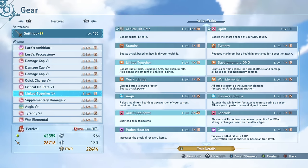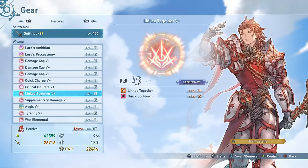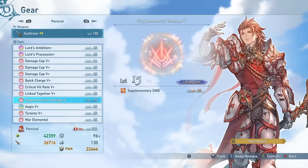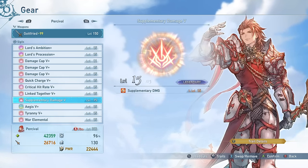My Link Together sigil also has Quick Cooldown attached to it to give even more art cooldown reduction. If you want more raw damage, you can replace this with Supplementary Damage — it's definitely replaceable in my current setup. I also have Supplementary Damage at level 5. Supplementary Damage is essentially an extra 20% damage on any of your attacks, which is a really nice effect to have. It has a separate crit roll, but regardless, a very, very good effect.